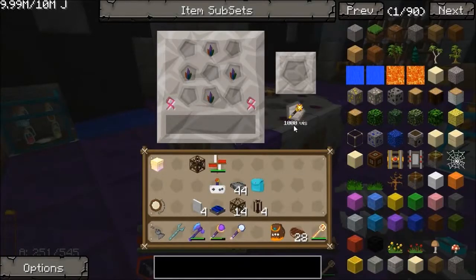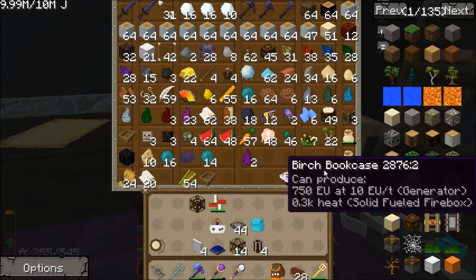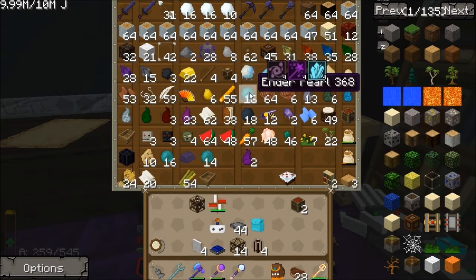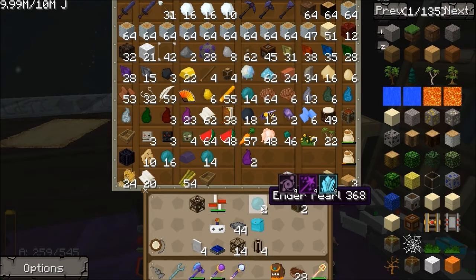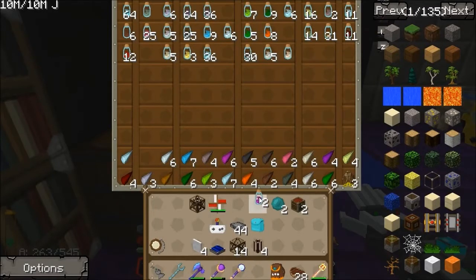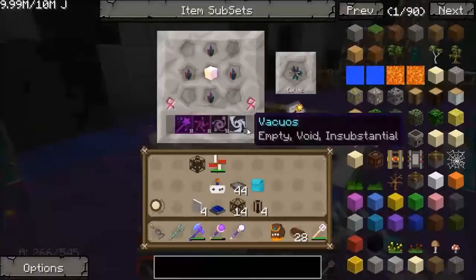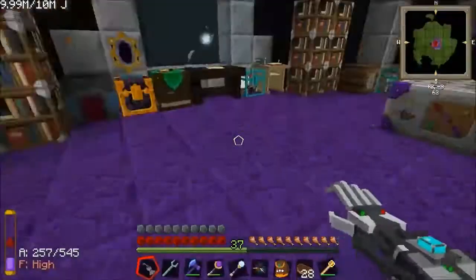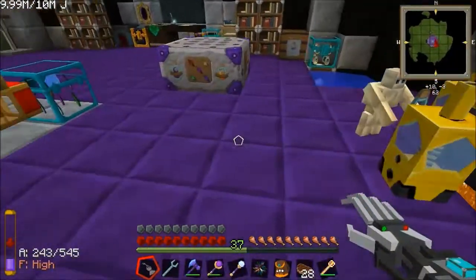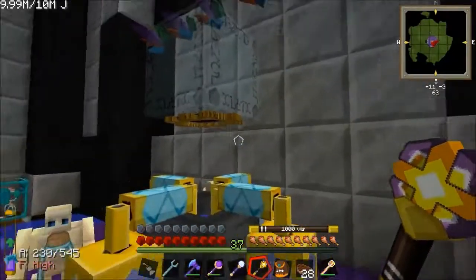Right, back to it. I need to check which aspects we need for this crystal core — eight magic, eight mutatio, eight alienis, eight vacuos. I've got two ender pearls which gets us alienis and praecantatio. I should have mutatio in here somewhere. Excellent — easy enough. Let's bring all of them in. There we go — one crystal core made. There's a little bit of the green stuff left; I'm just going to get rid of that with my wand and shift-right-click to put it into the atmosphere.